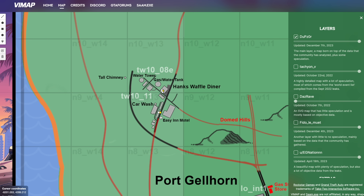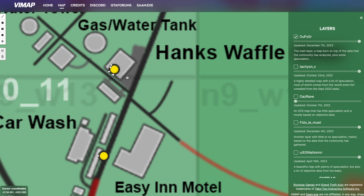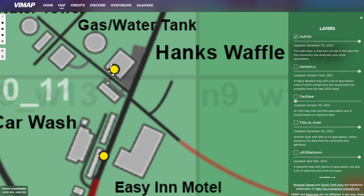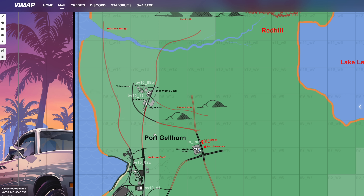From the 2022 leaked clips, there was a mission in Hank's Waffle Diner where after the mission, Lucia and Jason exited the diner, came down here, drove all the way down this road and crashed about here. In the background of those shots we saw some hills or mountains, which may indicate this area is somewhat similar to Georgia.